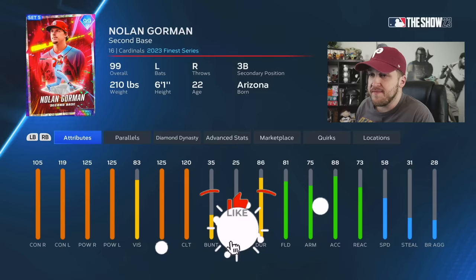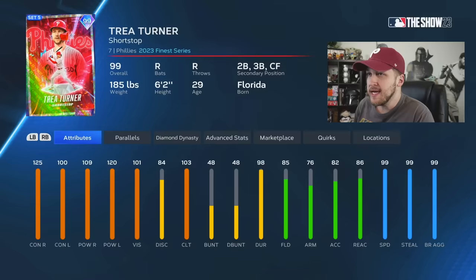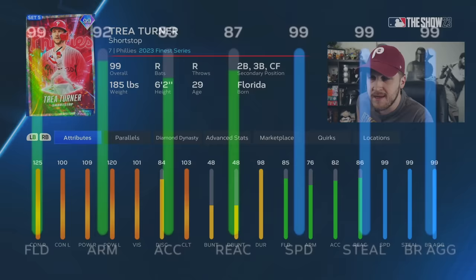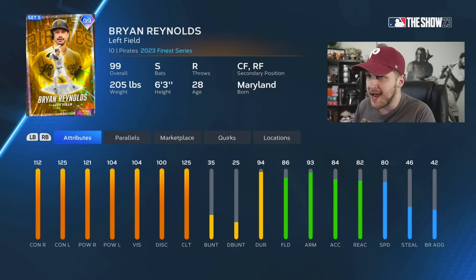Nolan Gorman is one of the most juiced up cards I've ever seen and I'm here for it, which kind of makes me sad that they couldn't even juice up their own cover boy Josh Chisholm Jr. 99 Trey Turner — there's not much else to say, he's always insane. One of the best cards I've ever seen, 99 Bobby Witt Jr. — maxed out fielding and speed. Brian Reynolds is a Finest legend within Diamond Dynasty, getting a cracked out card every single year, and 2023 is no different.